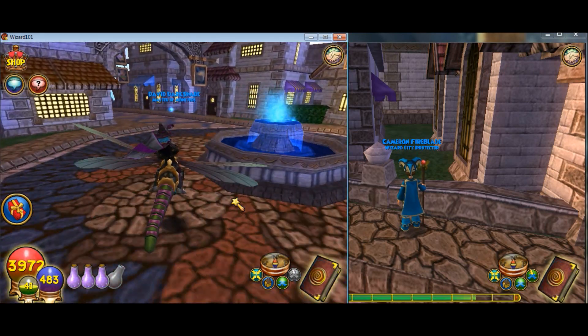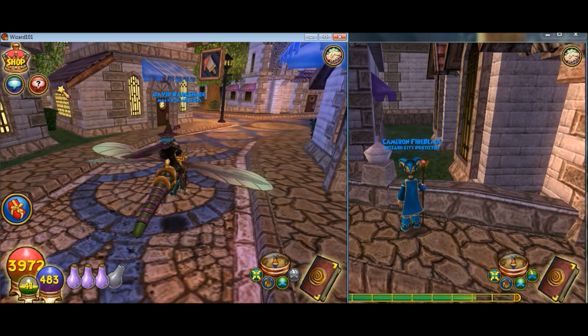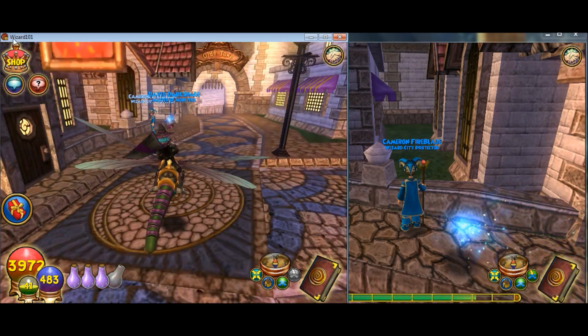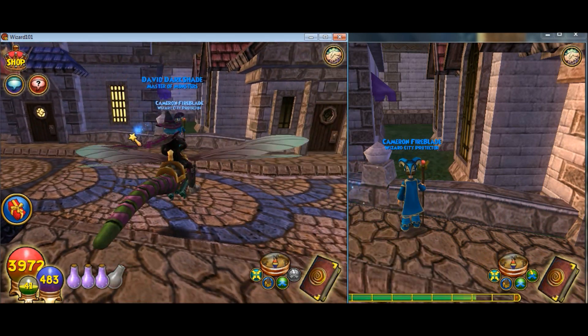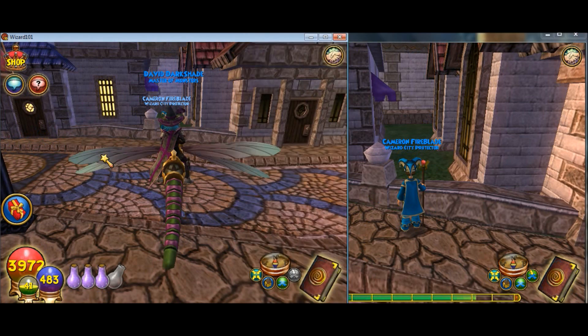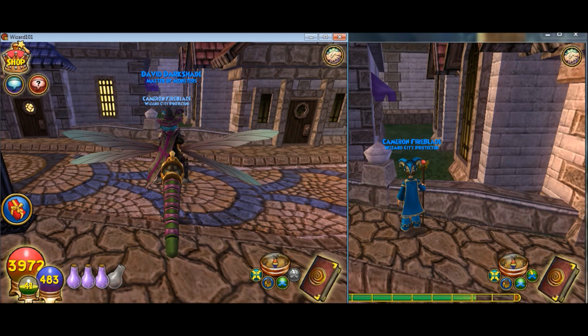After you do that, you're going to want to do that right in front of the wall you want to get past, and you're going to hold this little window right here. I'm going to show you how this works — we're going to do the trick and hold the window, and then you're going to see my wizard just go through the wall. Hold the direction you want to go, shift, then let go of the direction button, and hold the window right as you get to the wall.